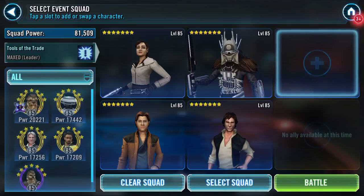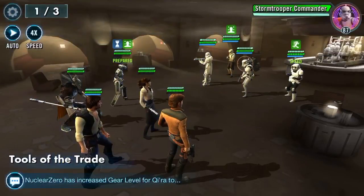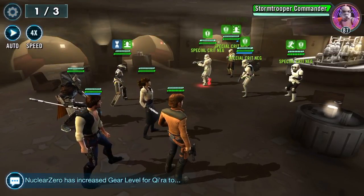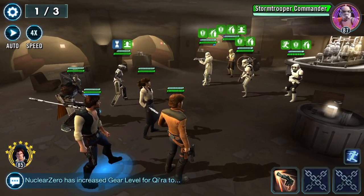Let's drop out Veteran Han and pop in L3. We'll have a taunting tank for a change - a prepared taunting tank at that. Line Dancer is up.